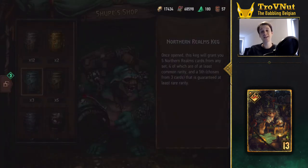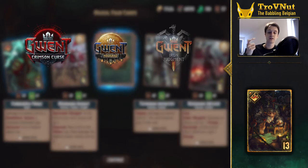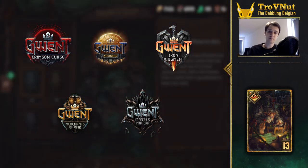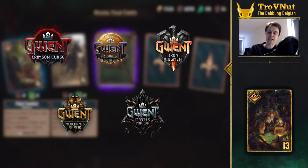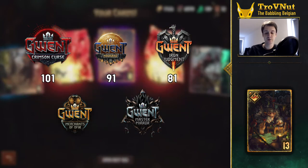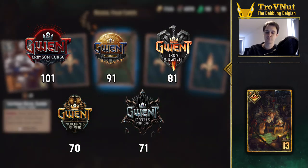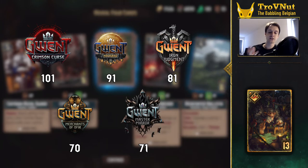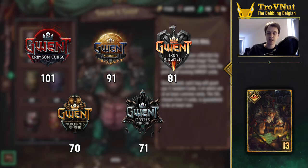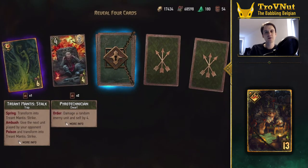The final category of kegs are the expansion kegs. There have been five expansions so far: Crimson Curse, Novigrad, Iron Judgment, Merchants of Ophir, and most recently, Master Mirror. These expansion kegs only pull from the cards introduced in their matching expansion. The totals here are 101 cards for Crimson Curse, 91 for Novigrad, 81 for Iron Judgment, 70 for Merchants of Ophir, and 71 for Master Mirror. As you can already see, the expansion kegs actually pull from a significantly smaller pool even compared to the faction kegs, making it more likely to pull the card that you want.